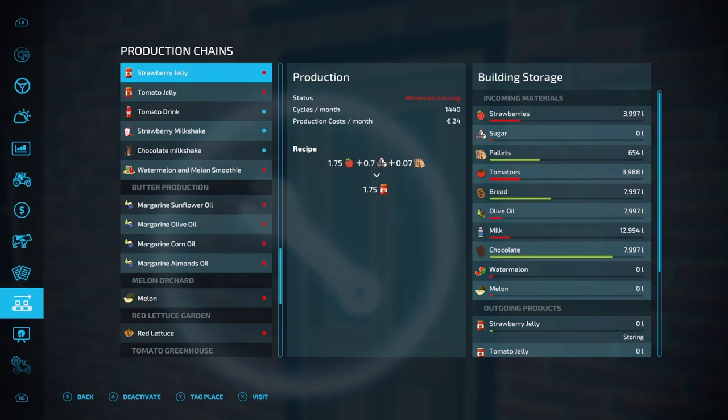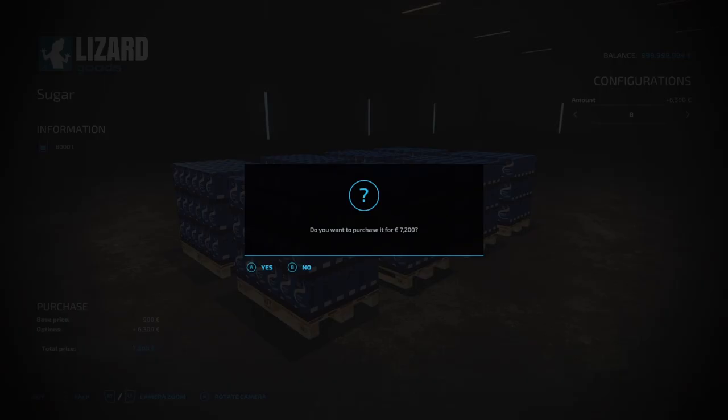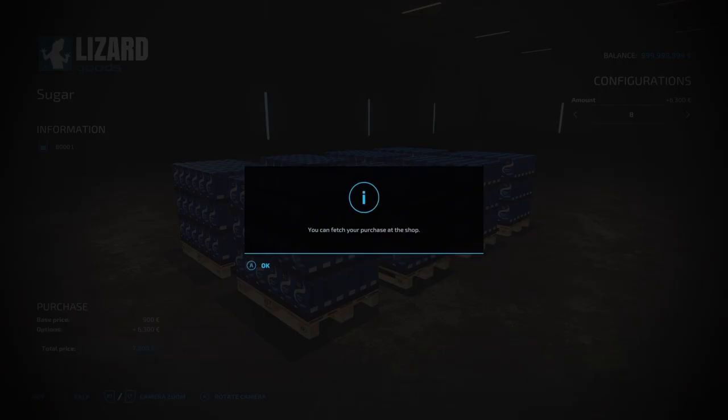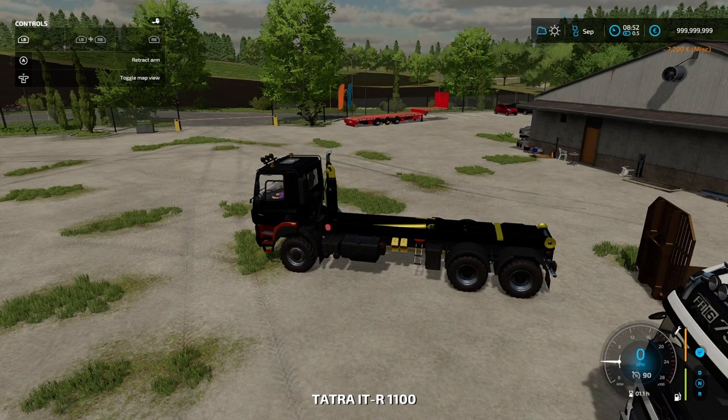Pretty much got bits and pieces of everything. I didn't do watermelon and melon because I couldn't buy those in the store. So we just need sugar — we'll pop down, go and get some sugar, and we'll get the productions going. Besides the fact that you need pallets it's pretty standard production, but I thought I'd just show it to you in any event.